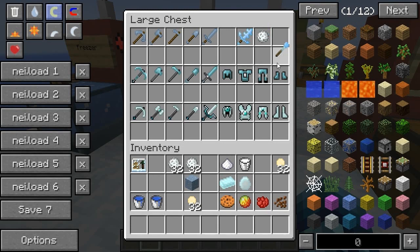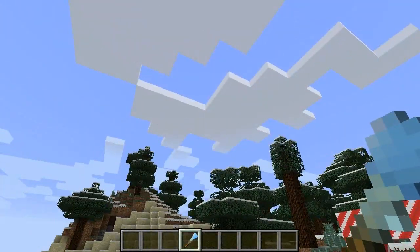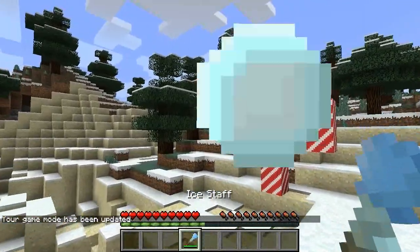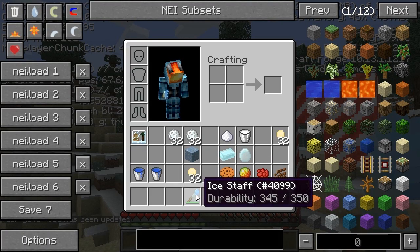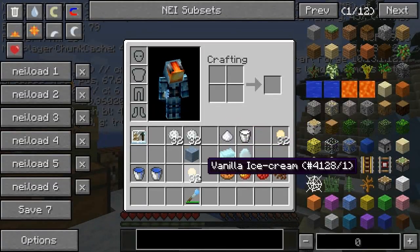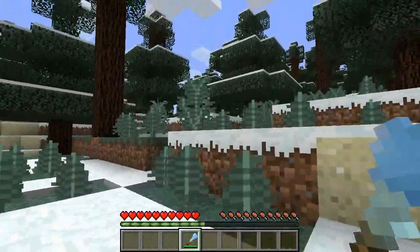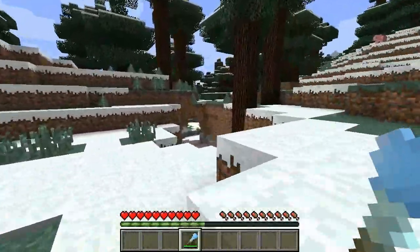Moving on, we've got an ice staff. I want to switch to game mode zero to see if the durability goes down — and it does. F3+H shows it has 350 durability and every time you shoot it decreases by one. It's got a cool satisfying ding sound and it actually slows mobs down.